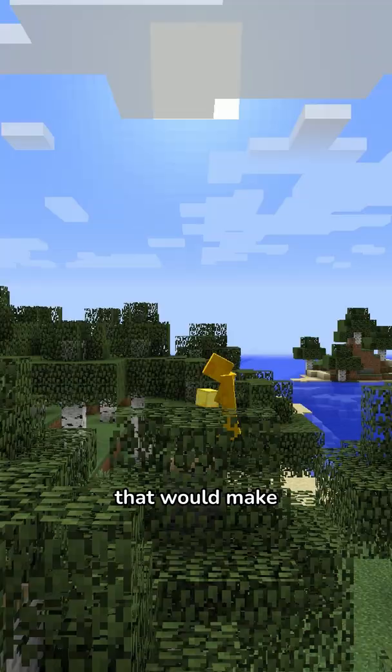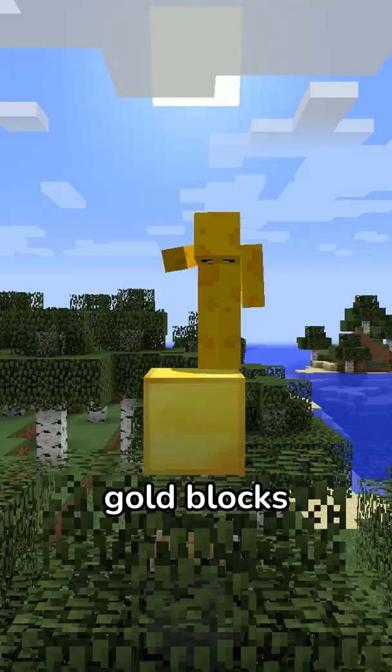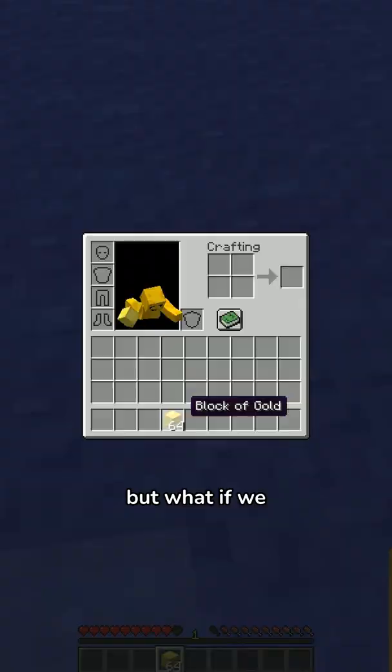And if one gold block is made with nine gold ingots, that would make gold blocks over $11,000.